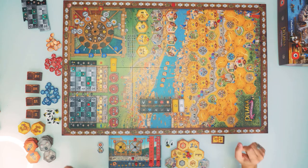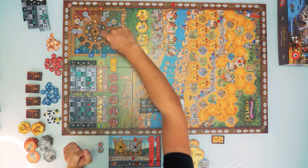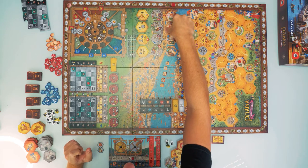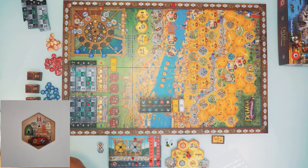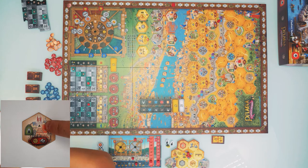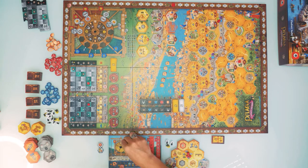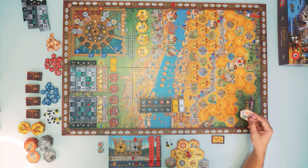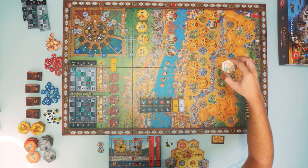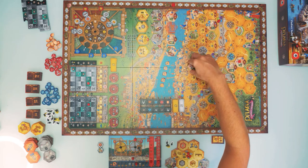Now I build another red building. Only three normal ones are available since I didn't take from a special-action space. I choose one costing three gold and one stone, which gives one white window, one lateral movement on the cathedral, and the ability to place a market interest marker. I place it on a hex that costs one additional gold but grants three victory points. I place a marker there, collect one white window, and move laterally on the cathedral.